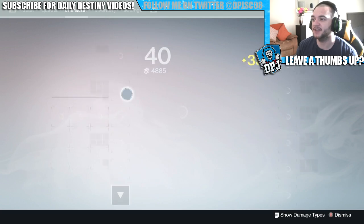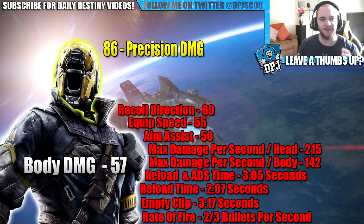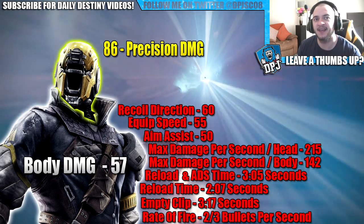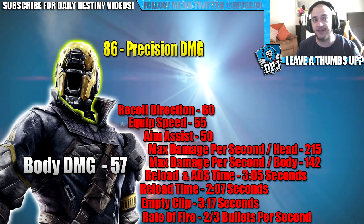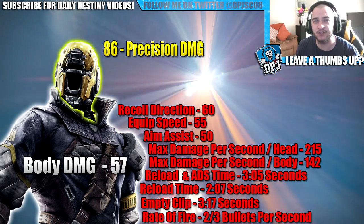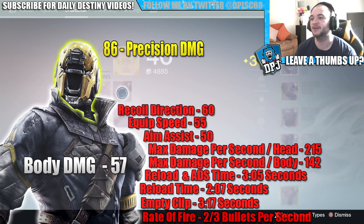Now more about this weapon — the Oiles Luna. So I've done my in-depth stats myself. This fires roughly two to three bullets per second — the first second it shoots three bullets, but every second after it shoots two bullets. It does 57 damage to the body and 86 damage to the head. It will empty its entire clip in 3.17 seconds. Reload time as standard is 2.7 seconds; reload and ADS ready time is roughly 3.5 seconds. Damage per second to the body is roughly 142, and damage per second to the head is roughly 215. It's got an aim assist of 50, equip speed of 55, and recoil direction of 60 — but I have great stability on mine.